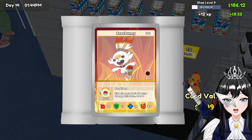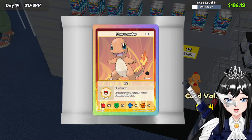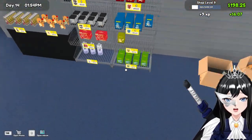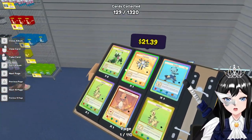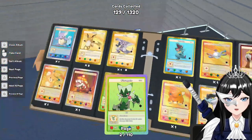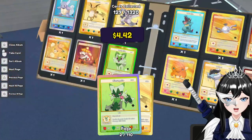One of this — one of these Magnetons, Snivy, Common, Croagunk, Shinx. Okay, okay — EX Charmander. All right, let's open our album. Let's sell one of this Floragato. One of these, one of these — a double.